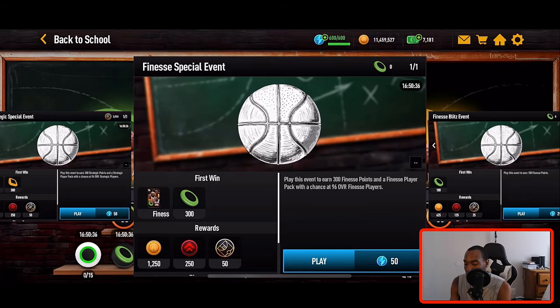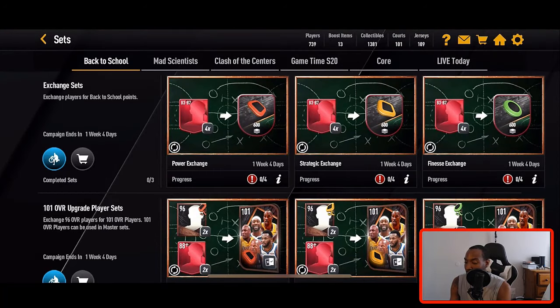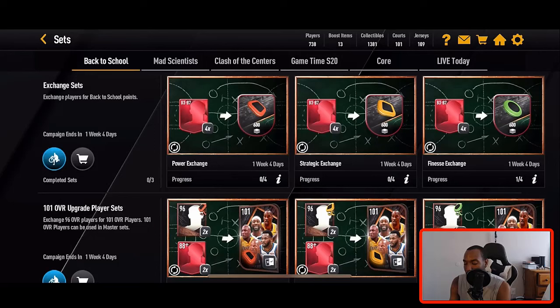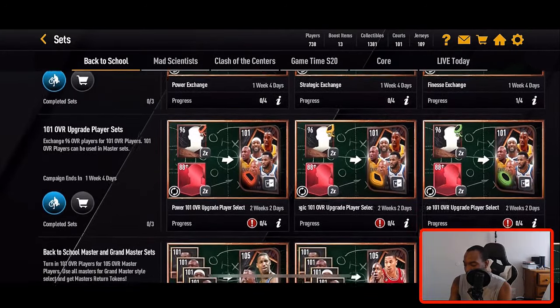There's a finesse section, a power section, and a strategic section. You get finesse, shooting, and power points from these events, and you have a chance at getting a 96 overall finesse player. You also want to do the cooldown sets — open monthly master packs for players, and open pro packs with coins. You can use your season seven tokens in the store to buy more pro packs. Do that every single day so you have enough players to throw into the sets.